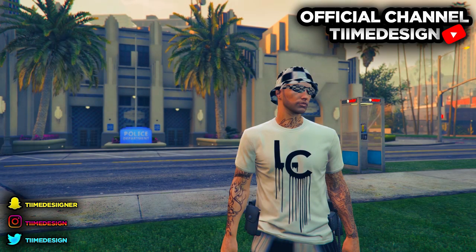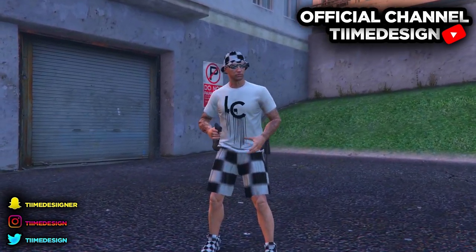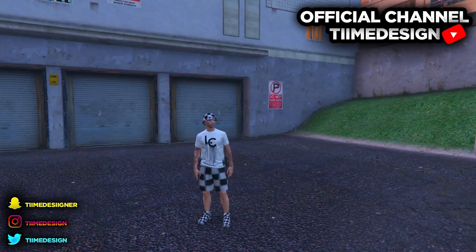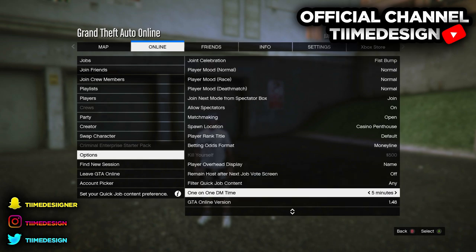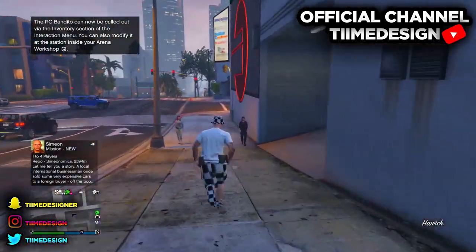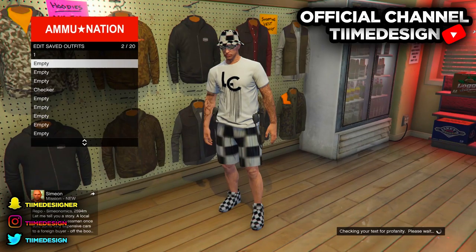Press A to ready up and we'll be done with that part. Pull up your interactive menu, go over to Styles, then Accessories, and put on the earpiece. If you don't own the earpiece, go to any gun store and purchase it. Save the outfit to slot 2. Just to prove it — right now it's patch 1.48, for the people saying this was recorded on 1.46.